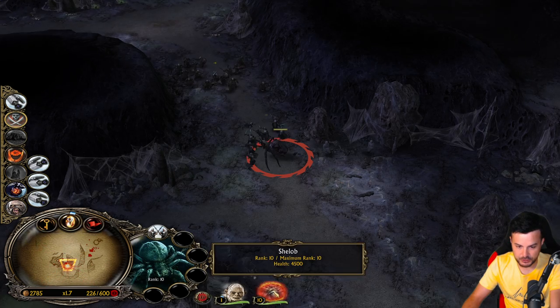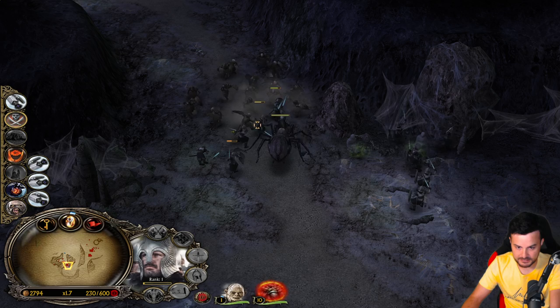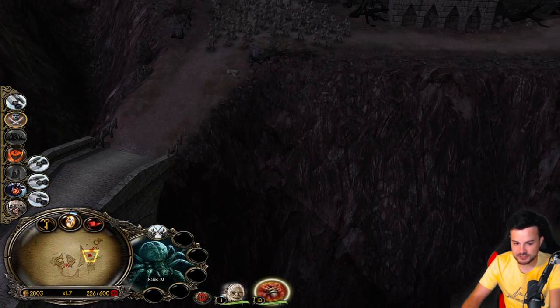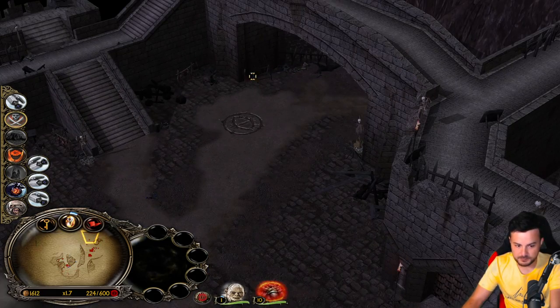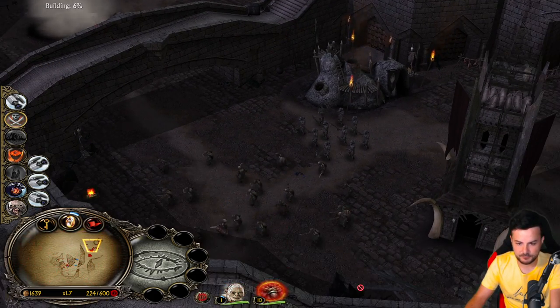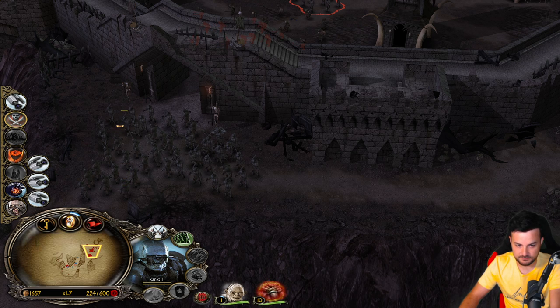Gollum, you can also get the money on the ground. Shelob can keep fighting here. Shelob is dealing single target damage, not splash, but she's quite tanky. Now we have money - now we are talking. Let's build a troll cage now. We can leave this spot empty for now because we can't really afford to get way more units than that.